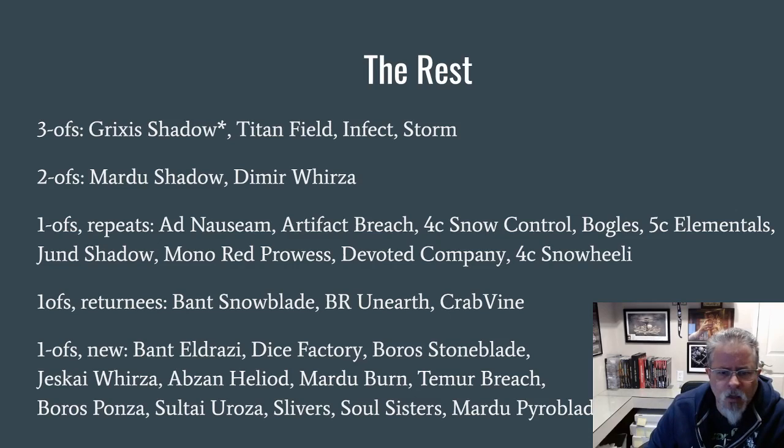Grixis Shadow is back appearing again — it had dropped off the list last week and it's good to see it back. Titan Field is here, down to third among the Titan builds; it's generally blue-green, it doesn't have Scapeshift and it doesn't have Amulet of Vigor, so it's just doing Titan things. Then we've got Infect and Storm — old standbys — Mardu Shadow, one of the four Shadow builds we see, and Dimir Urza. One-ofs that repeated from last week: Ad Nauseam, the Artifact Breach Grinding Station deck, Four Color Snow Control, Bogles, Elementals, Jund Shadow — the fourth Shadow deck — Mono Red Prowess, Devoted Company, and Snow Heliod. One-ofs that came back that didn't appear last week: Crab Vine, Black-Red Unearth.